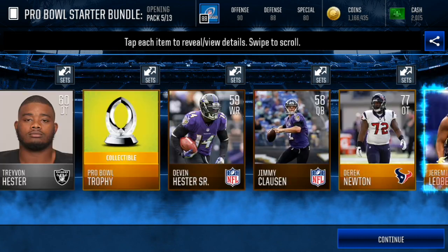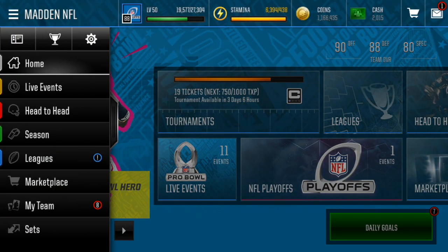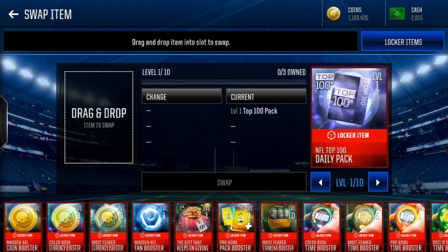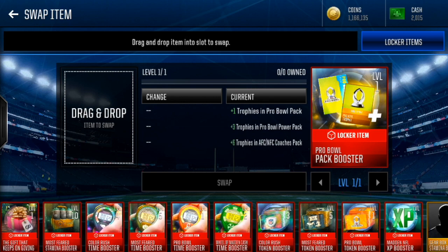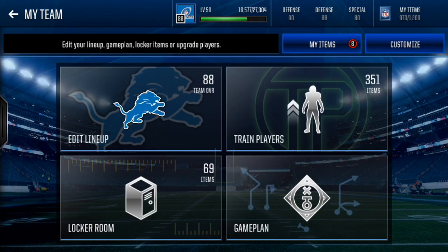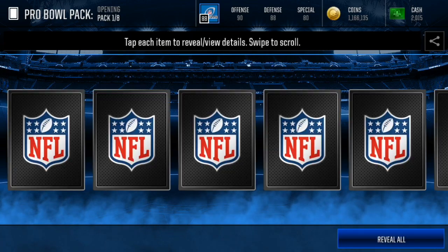We probably should have equipped our locker items first — I'm gonna save all these packs for later and open them after equipping. If we go to My Team and then to the Locker Room, I might have to buy one of these bonus locker slots. I'm currently using the Slim Gym, but for now we can take out the daily pack and put in the pack booster. This is gonna give us three more trophies in the Pro Bowl Power Pack and one more trophy in the Pro Bowl Pack — a bunch of extra trophies. We also got the token booster. That's gonna help us get more trophies, more players, and then we can do an elite player after this.